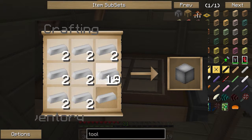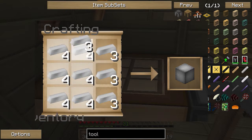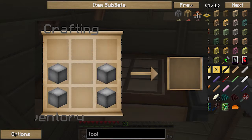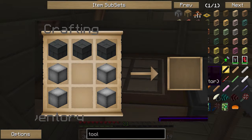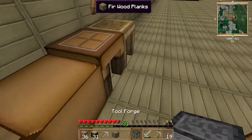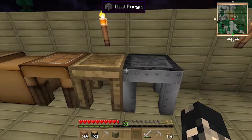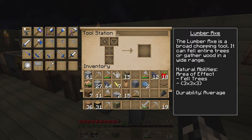I'm going to make some blocks of iron — need a few of those. The tool forge is built with seared brick blocks and blocks of iron, and there we go — tool forge complete!